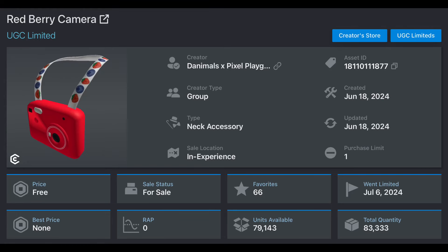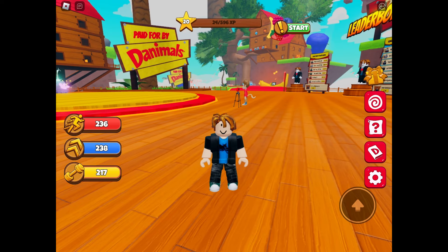Hey guys, today I am going to teach you how to get this free UGC limited. To get it you have to be in the game Danimals Adventure World — link will be in the description.